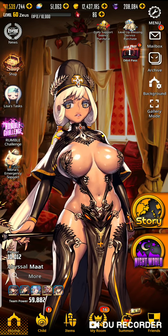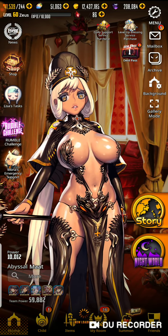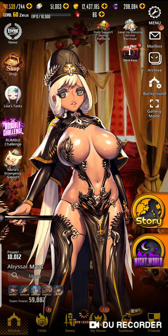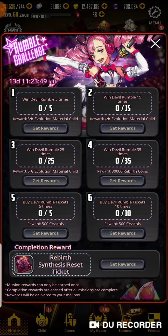Here's the rumble challenge. Let's check out what we have to do to get the prizes. Win devil rumble five times — you get 3-star evolution materials. Fifteen times — 4-star evolution. Twenty-five times — 5-star. Thirty-five times — 30,000 rebirth coins. That's legit. Buy devil rumble tickets five times. Buy devil rumble tickets ten times — you get 500 crystals.